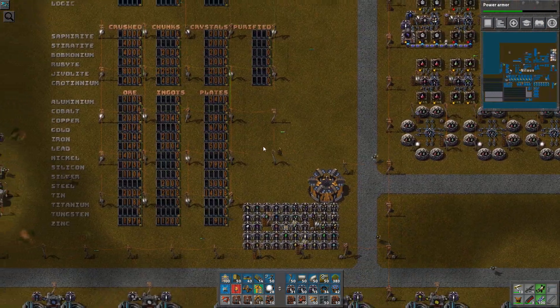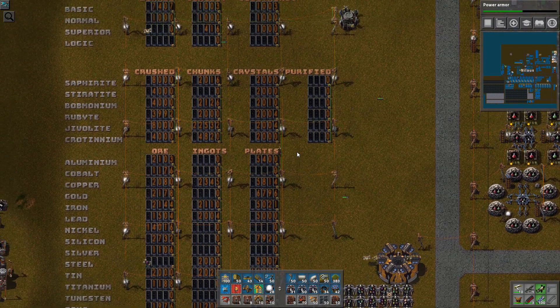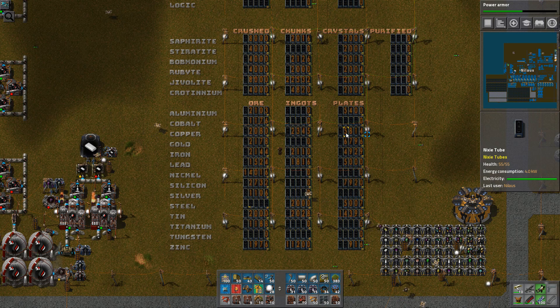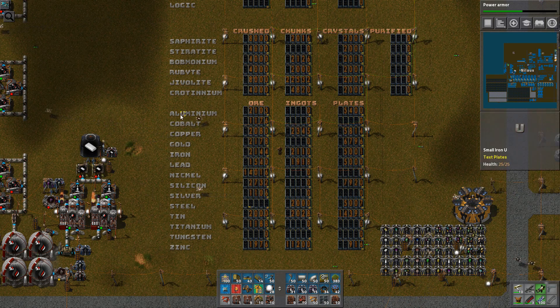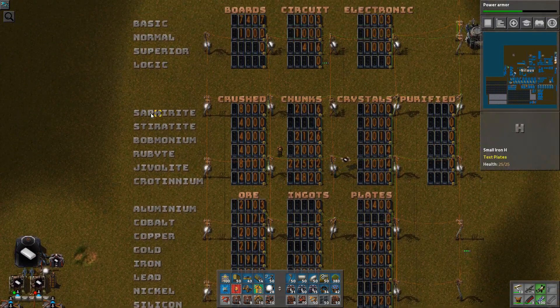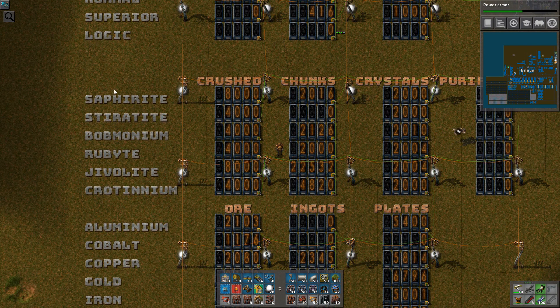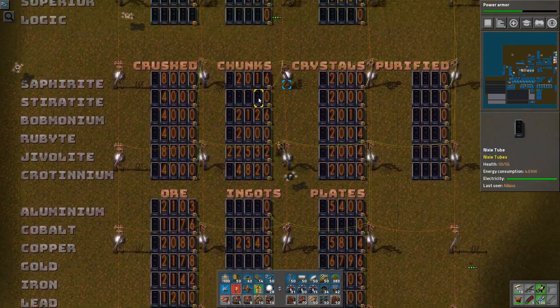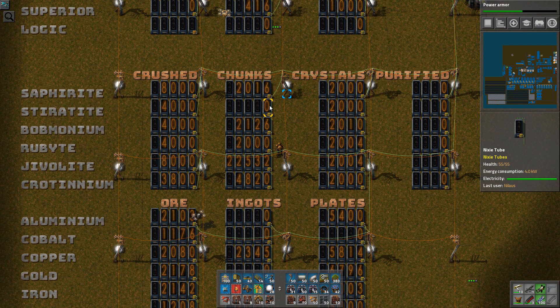Another big addition is this one, because one of the key points I started work on last time — or maybe it was the time before — was actually just starting to scale up our metal production. Because Bob's Mods has so many different metals. We have all of the materials, the raw materials coming in. They're all capped. It's crushed. The chunks are not capped. The Stereotype, for example, is empty while the Geolite is somehow completely out of whack.